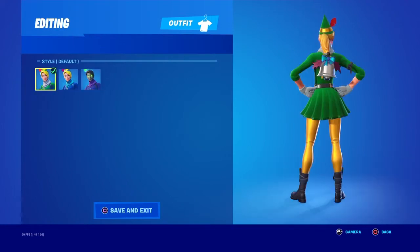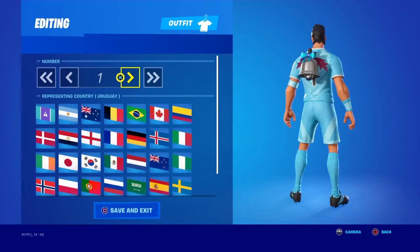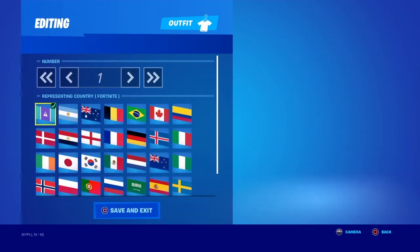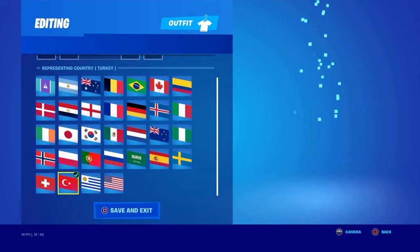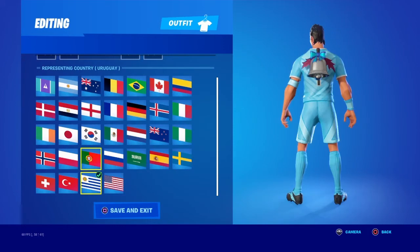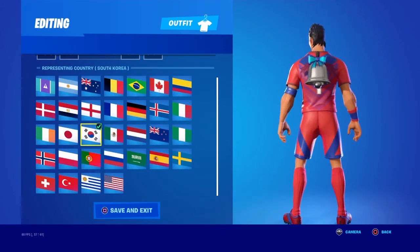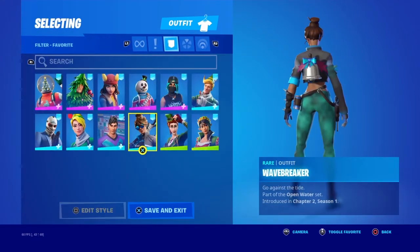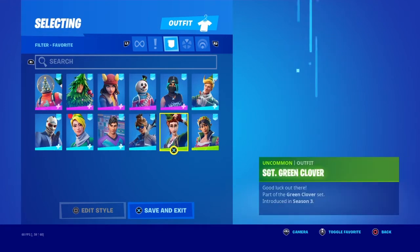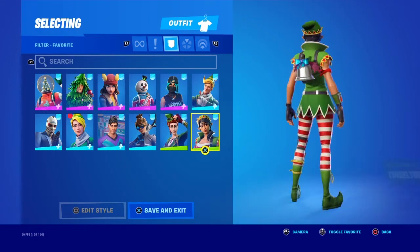And Snowbell again — default, blue, mint. Stalwart Sweeper — the normal Fortnite look is okay. One more country flag — that doesn't look the worst because you can get away with the red and blue. Wave Breaker, Sergeant Green Clover, and Tinsel Toes.